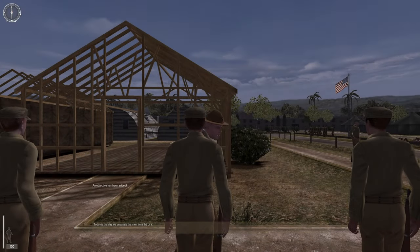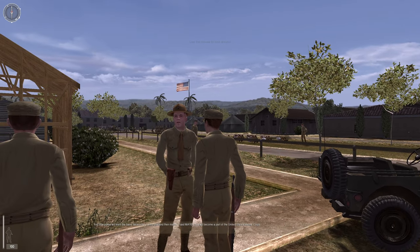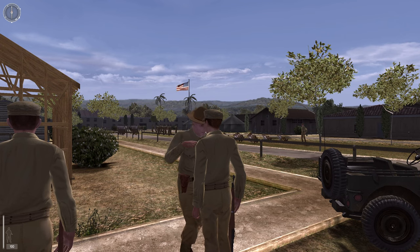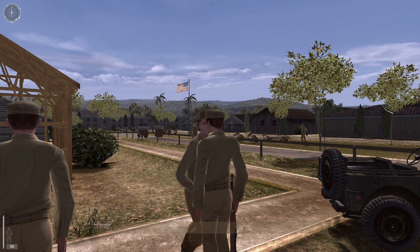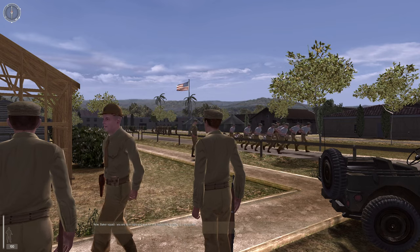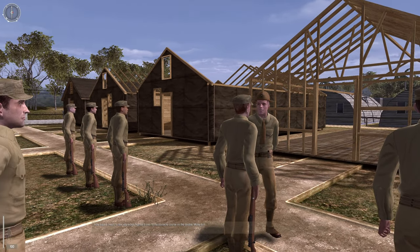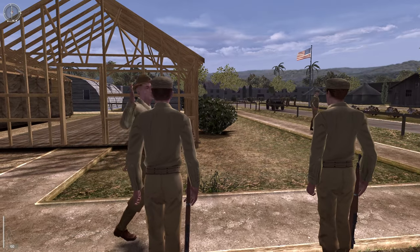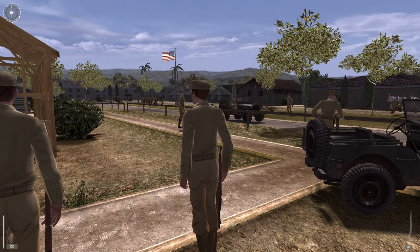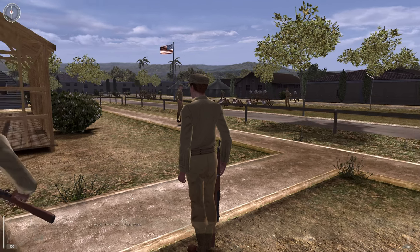The drill sergeant addresses the squads: 'Today is the day we separate the men from the girls. You little pukes will learn the basic necessities for survival, and then maybe — I said maybe — you will become a part of the United States Marine Corps. Are you ready? Baker Squad, sit tight and wait for your babysitter. Able Squad, hightail it over to my obstacle course on the double — move out! I want to see nothing but asses and elbows, ladies!' The squad responds: 'Let's make him proud, boys. Stick together.'